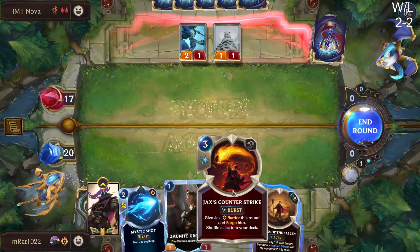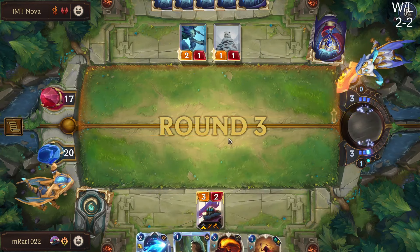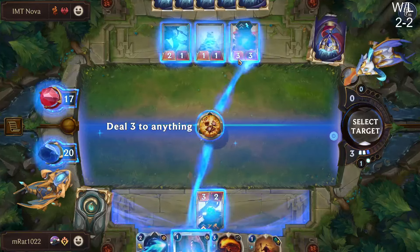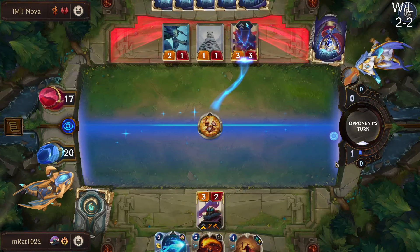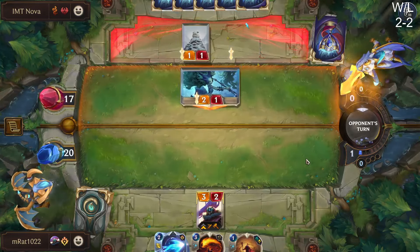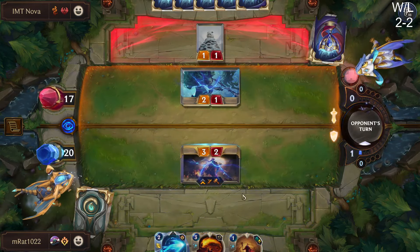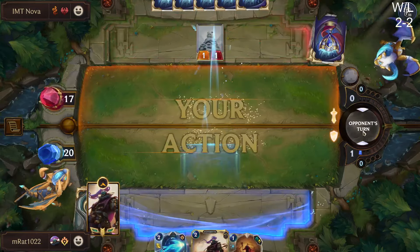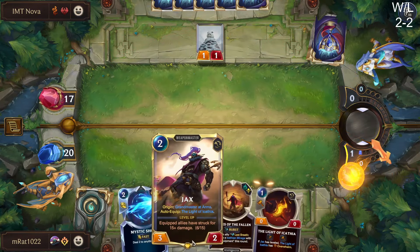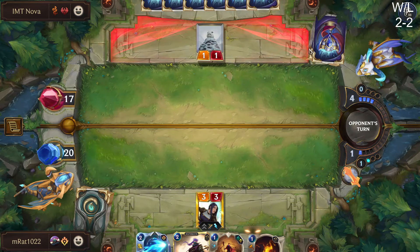We could counter-strike but that seems kind of bad — it just depends on what units they play. If they have Misfortune here, I think we just shoot her right? Because that was their whole turn. I'm not even gonna take this damage — I'm just gonna play Jax next turn. Honestly I probably could have even played Blades of the Fallen there. Nice — Caitlyn's huge. Caitlyn is so, so good against aggro decks.